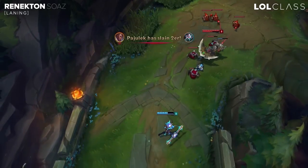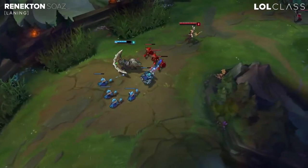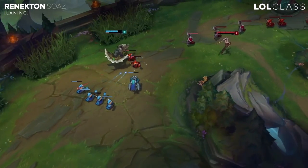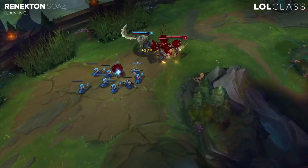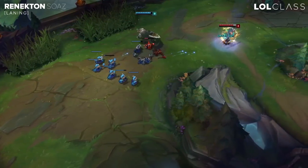If you're playing against a ranged champion, you want to try to take E and try to chunk him. Or you can just play it safe and farm. If you're playing against a melee champion, you probably want to take W so the enemy top laner cannot really CS because he's going to get chunked too much, and you want to set up a slow push and try to delay him as much as you can.